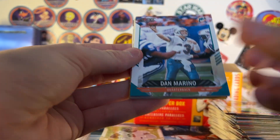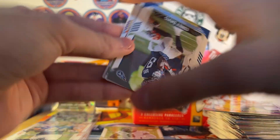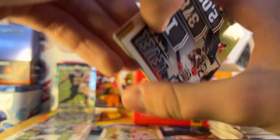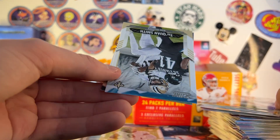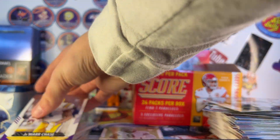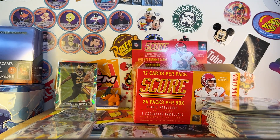Pack ten: Marino, Marquise Brown — oh, that's an insert, I thought it was an auto — Carl Lawson, Cunningham, Corey Davis, 3D Cowboys, Next Level Stats Derek Henry, Damon Hazleton Jr., Ja'Marr Chase base rookie — I'm going to sleeve this up right away — Anthony Schwartz, Trequan Smith, and Tyler Lockett. You guys let me know who you want to win tomorrow — I'm filming this on Saturday. The Chiefs, Bengals, Niners, Eagles. I probably want Chiefs and Niners Super Bowl where the Niners win.